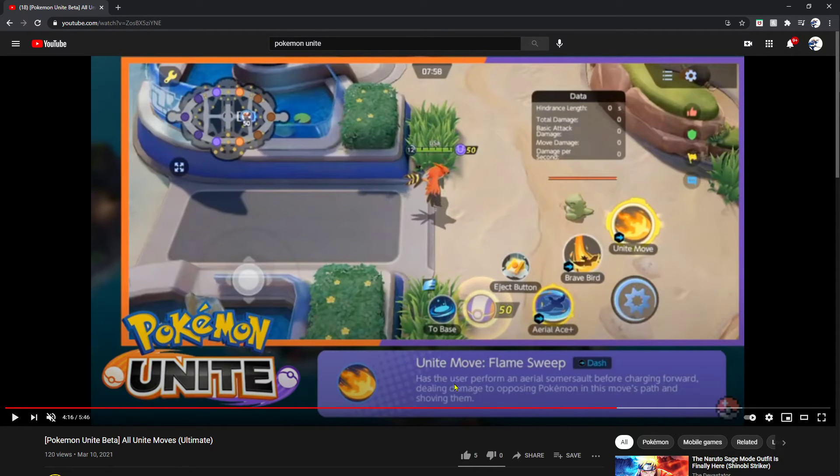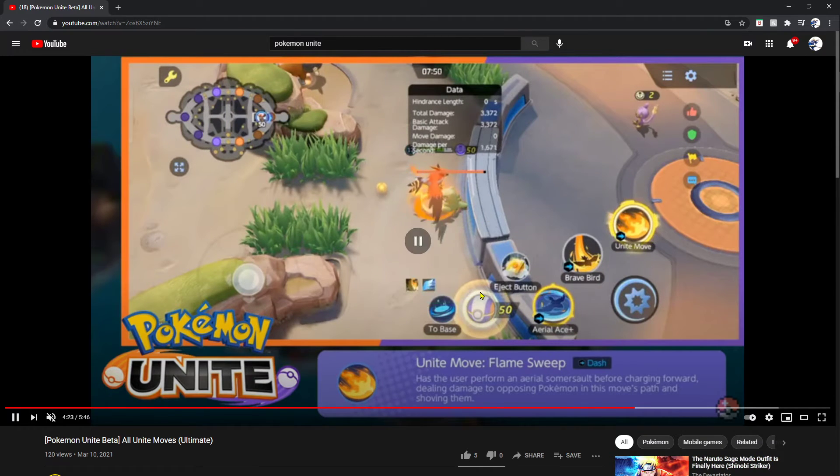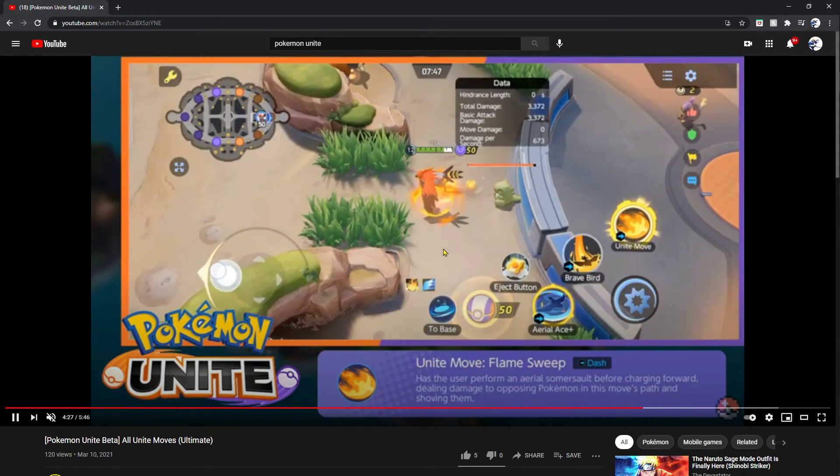We got Talonflame with Flame Sweep — has the user perform an aerial somersault before charging forward, dealing damage to opposing Pokémon in the move's path and shoving them. It's a dash unite move that pushes your enemies back. It's good for a last resort when your enemy is trying to score those final points into your base — you can push them back with Flame Sweep. It can also get you into enemy territory to take out a couple of enemies and score. Combo that with Brave Bird — that's a beautiful combo.